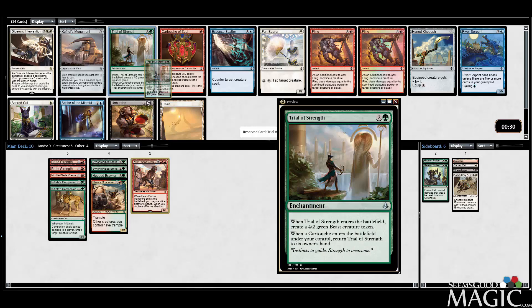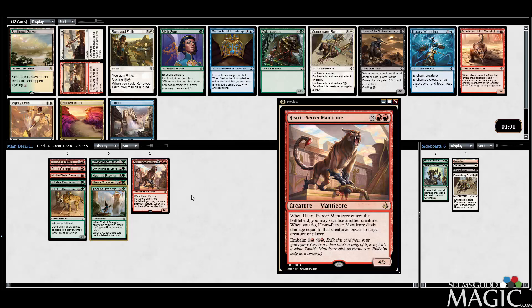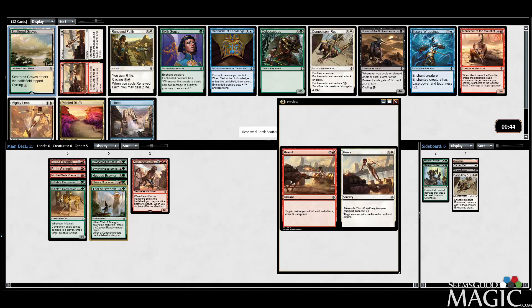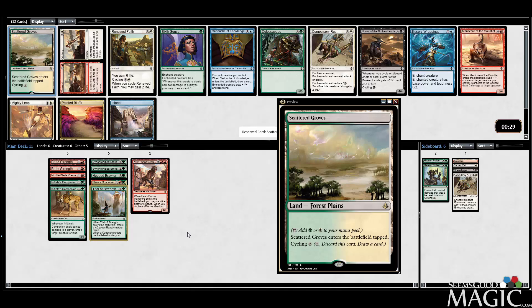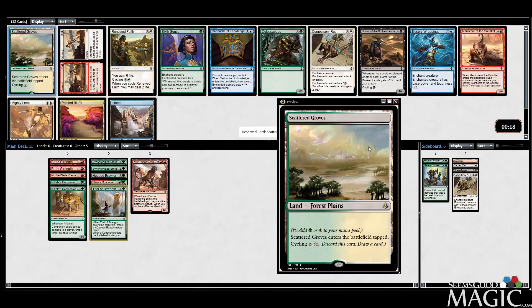I think Cartouche is very good, but Trial — just because it's an uncommon — has a little bit more potential upside. There's a Scattered Groves, so technically we could splash the Compulsory Rest, but I'm not really loving that. I'd probably play Manticore over Colossipede anyway. A good reason to take Scattered Groves is it can mitigate flooding — you can just cycle it. It's only 58 cents, but we can play it regardless of splashing white. I'd rather run as low a curve as possible, so I'm actually going to take the Scattered Groves.